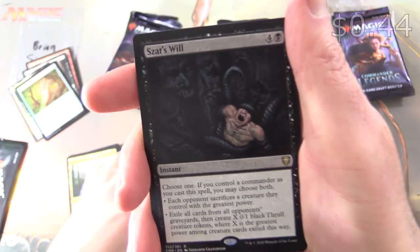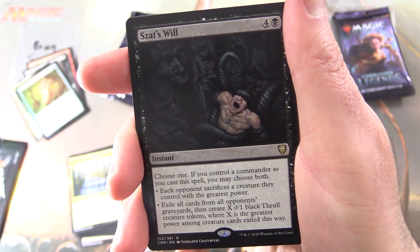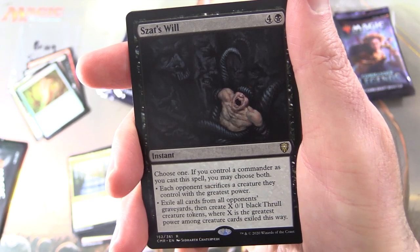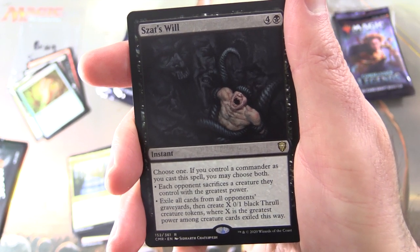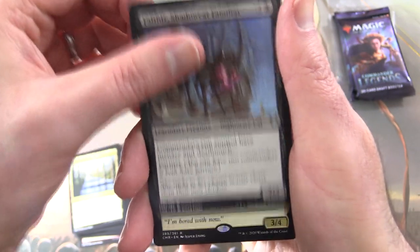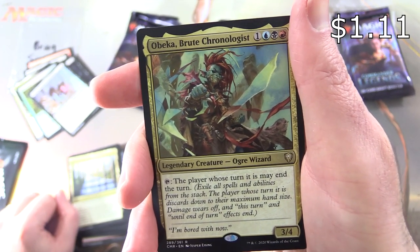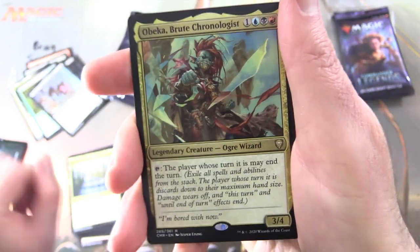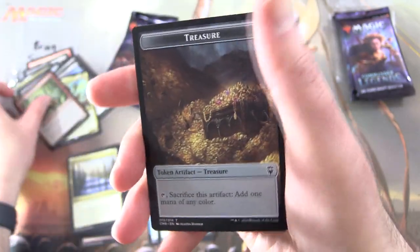The rare is Zan's Will, Instant for five — choose one, or if you control a commander as you cast the spell, you may choose both: each opponent sacrifices a creature they control with the greatest power, or exile all cards from all opponents' graveyards and create X 0/1 black creature tokens, where X is the greatest power among creature cards exiled this way. We also got a Falthus Shadowcat Familiar, along with a rare Obeka Brute Chronologist — Legendary Creature Ogre Wizard, 3/4 for four, tap: the player whose turn it is may end the turn. And a foil Goblin Trailblazer, along with some Treasure tokens.